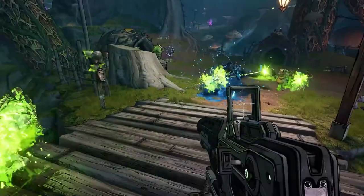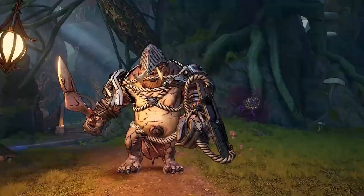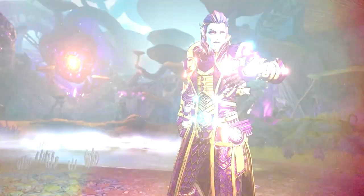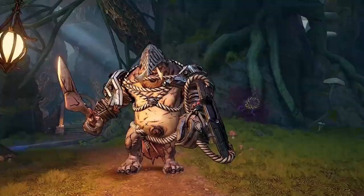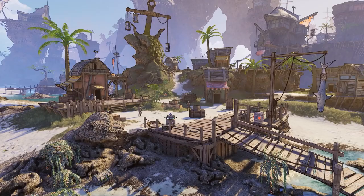The next character is the Spellshot — an interesting hybrid character with a big focus on interweaving gunplay with spells. Her special ability allows you to wield two spells at once, whereas normally you can only have one. Whenever you cast spells, it buffs your gun damage DPS, and when you reload guns, it can lower the refresh rate on your spells. This creates a really high-DPS, potentially glass cannon wizard-gunslinger combination — very cool and likely to be very popular for multi-classing.